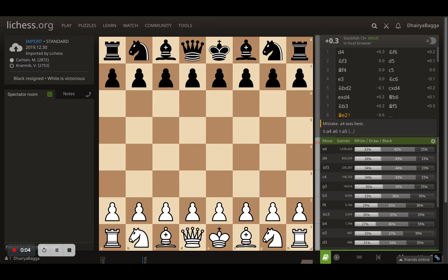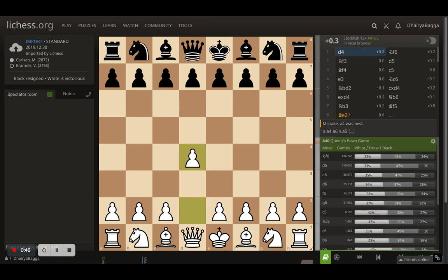It's very rare that we see Magnus playing the London System, and this game was a perfect example of how good he is with it. Hey chess lovers, welcome back to the Chess Yard. This is Dhere Bagga, and let me take you through this game played between Magnus Carlsen, the current world champion, and Vladimir Kramnik, who is also a very strong GM.